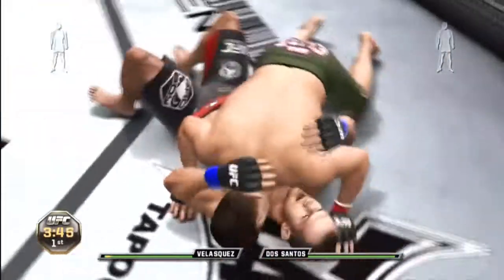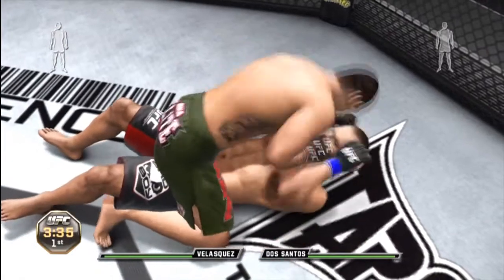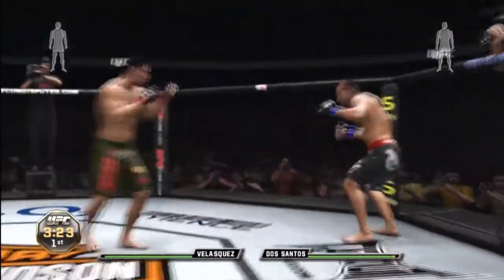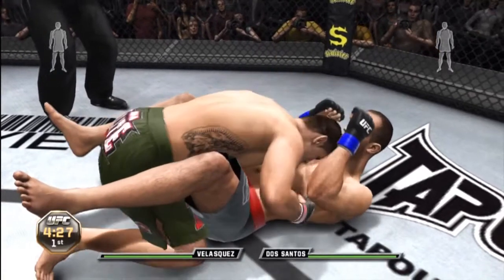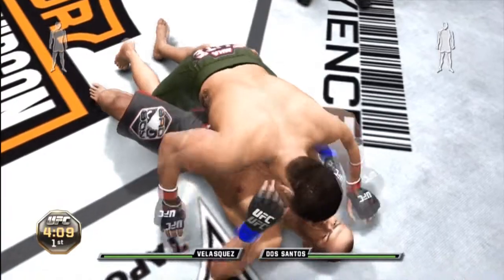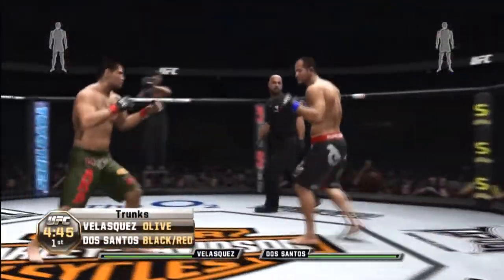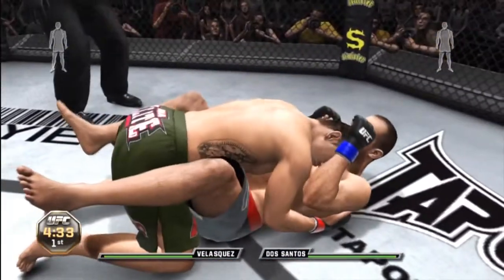In UFC Undisputed 3, if you want to transition, all you got to do is spin the stick in the direction you want to go. You can even stall transitions to mess with your opponent's timing — you can't do that with buttons. With the stick you can stall, fake, pretend to transition left but switch and go right, posture up to land hard shots, pretend to throw a strike, make your opponent block, and then transition right away. You can do so much. But with buttons, you can't really do that — it just dumbs down grappling, and grappling is extremely complicated.